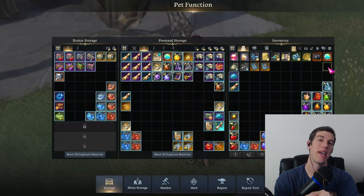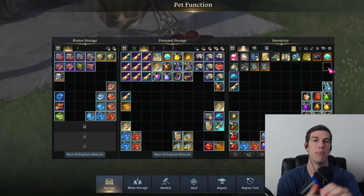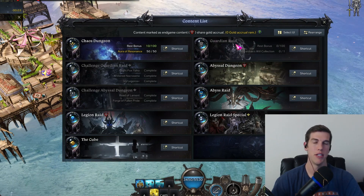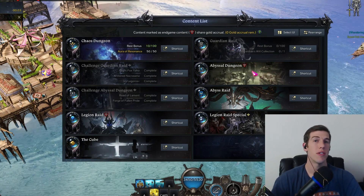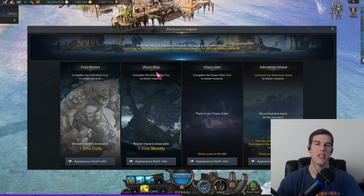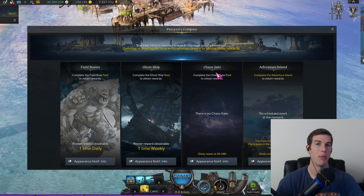The next major way to make a lot of gold each week is by selling materials. You only get tradable mats from certain activities throughout the game, but there are a lot of them. You get them from your chaos dungeons and guardian raids that you do each day, and you're also going to get tradable materials from your challenge guardian raids.